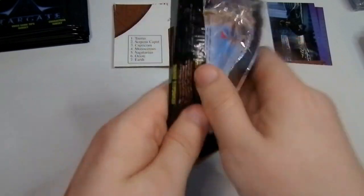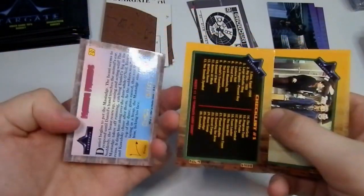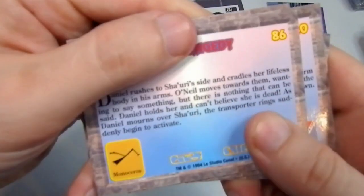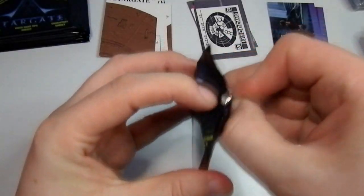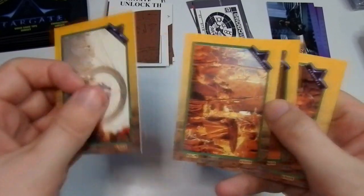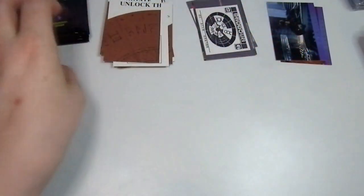I think all of the base set is just London Commons, so that's why I'm going through them as quickly as possible. A checklist — I do like that they've got the Stargate symbols, constellations, whatever you'd call them. I do like that they've got the Stargate symbols there as well. I think we're going to get three complete Stargates, to be honest with you. I could be wrong though.